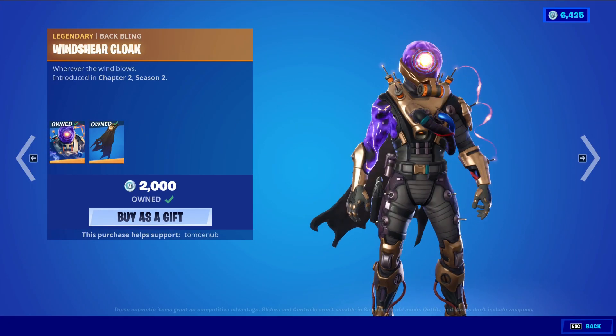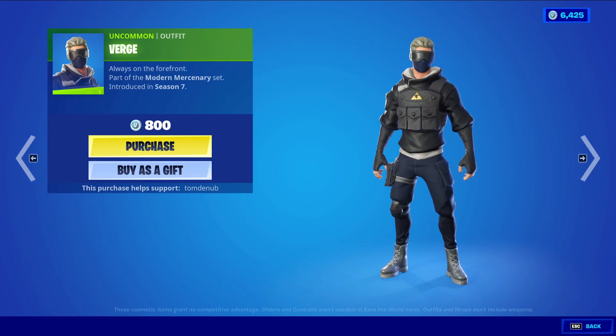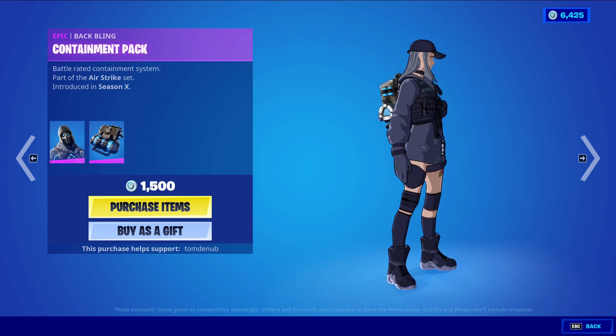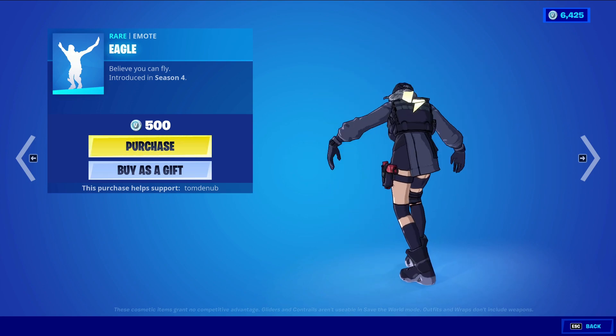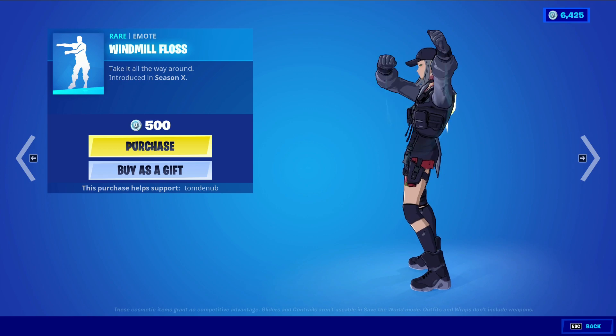We have Cyclo returning with the Baffling Winter Cloak, a legendary skin at 2,000 V-Bucks. We have Verge returning at 800 V-Bucks. We have Vulture returning with the Baffling Containment Pack, an epic skin at 1,500 V-Bucks.